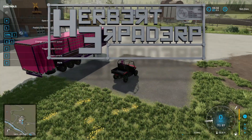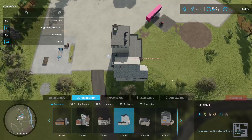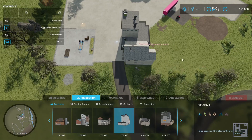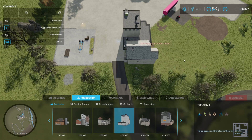Greetings. I am Herbert Erpaderp and we're back on the farm. Today it's time to buy a sugar mill — just casually purchasing an entire industry as you do. I'm not totally sure this is the best position, but it seems okay with that road leading up here and all.